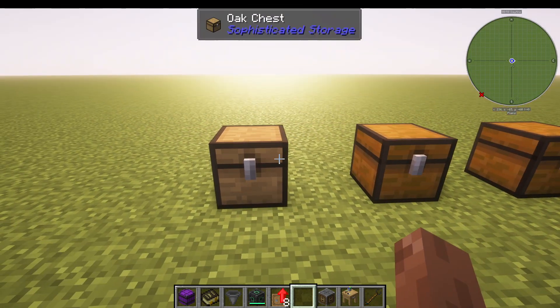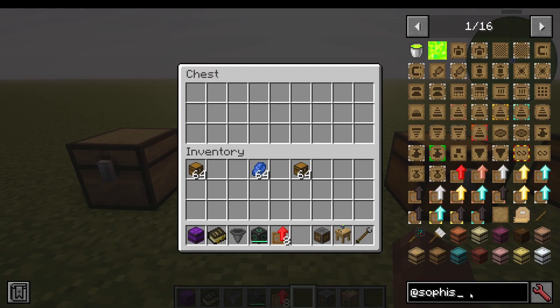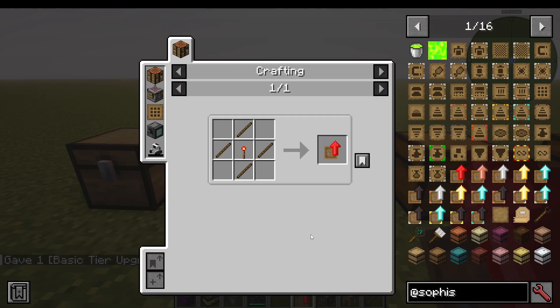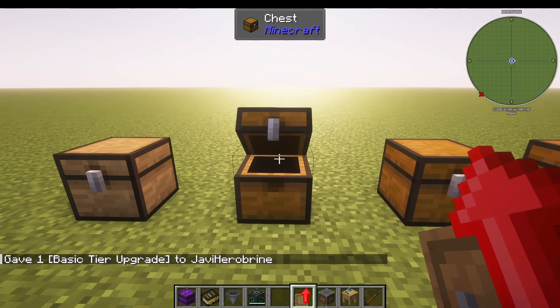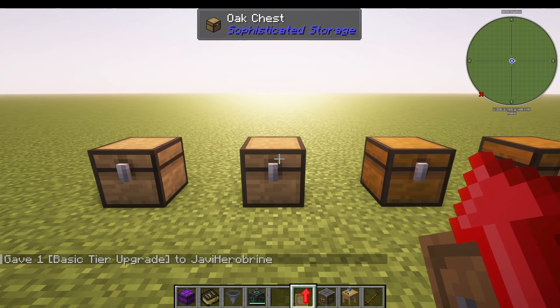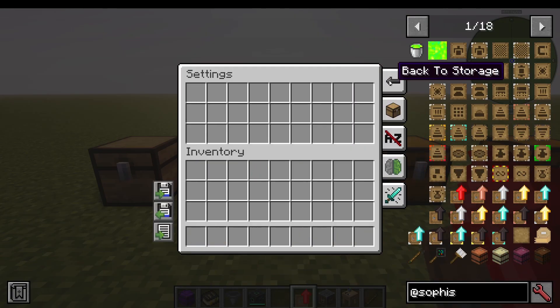The most simple thing you can do is upgrade your chests. This is a basic Minecraft chest, but what we can then do is upgrade it to a basic version of the Sophisticated Storage one with just some sticks and a redstone torch. Right click it with that — you will need two of them if you're using a double chest. Then right click and you can see there's an upgrade slot and some settings.